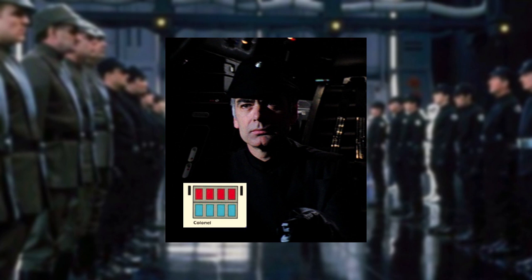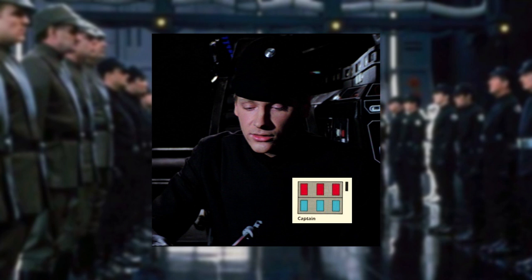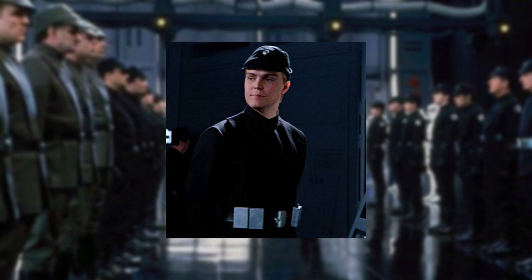The Death Star's docking bay officer handling Vader's arrival was Lieutenant Endicott, who was part of the naval security branch, which also wore a black uniform. The Lieutenant's rank insignia of two red tiles over two blue tiles with one code cylinder would have been seen on Endicott's uniform.